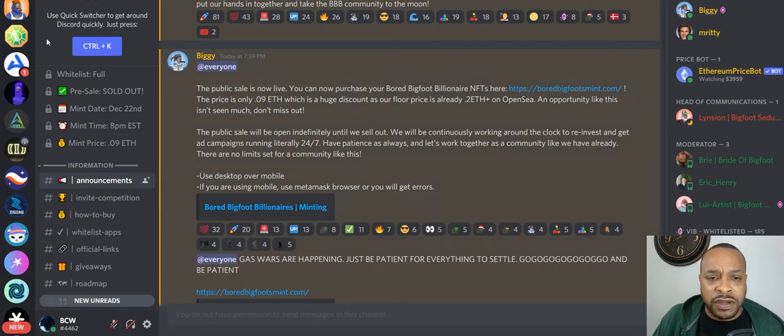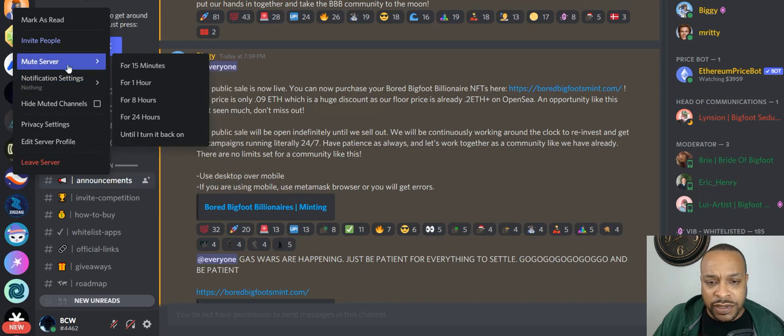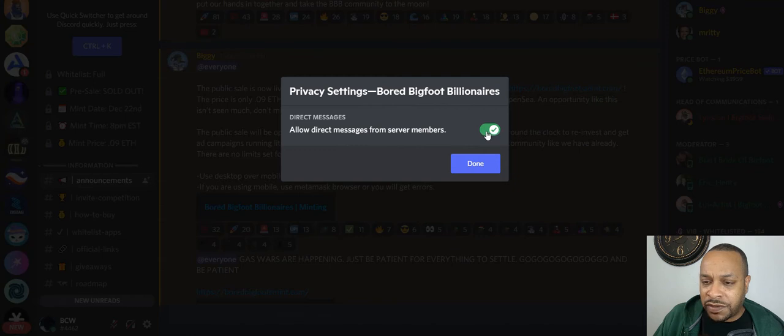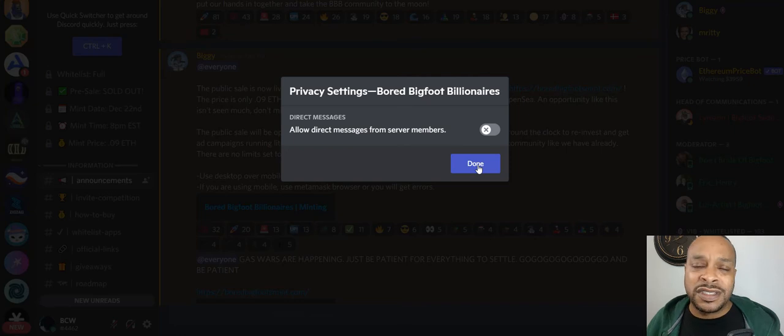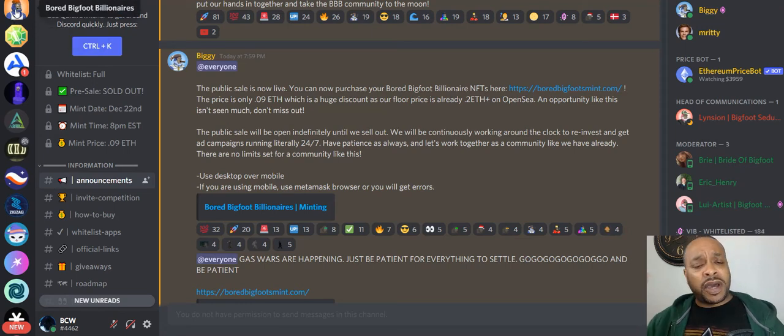Now, really the first thing I do with any of these things is hover over the icon, go to notifications, set it to nothing, and make sure push mobile pushes are off — that cuts off the beeping noise. I also go to privacy, and this is super important: cut off direct messages from server members. Because you get nothing but scams. You can get literally dozens of messages — if you have server messages open, these bots will send you messages all day. Everything I report is scams. So I cut that off so I'm not bothered by any of it.